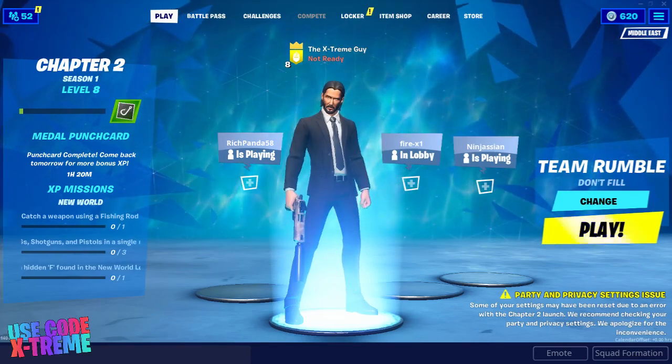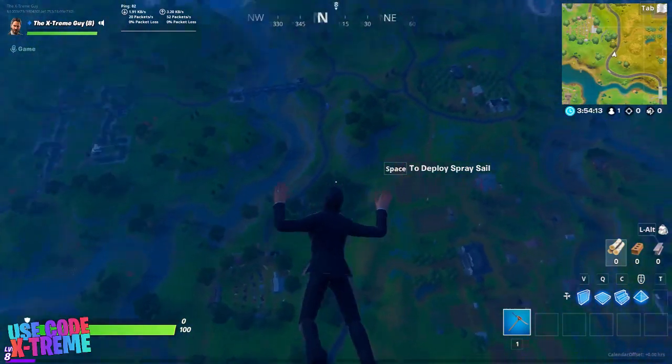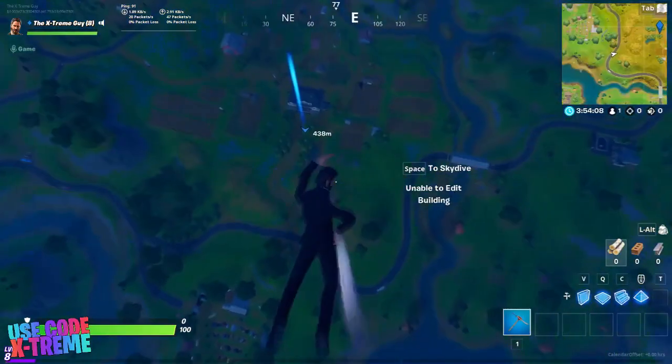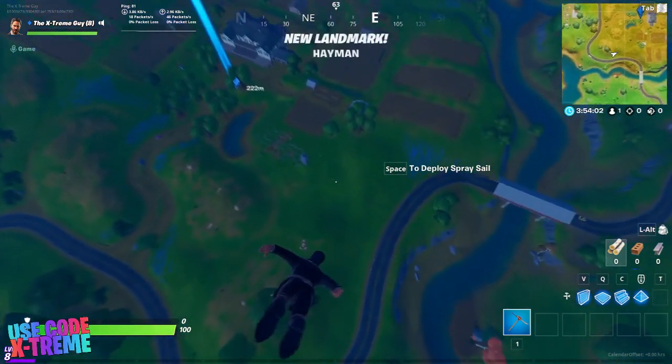So if you're a bit confused, I will show you how the hideouts usually look like. There are two types of hideouts in the game currently — the first one is the haystack and the second one is the dumpster.